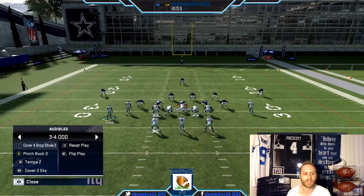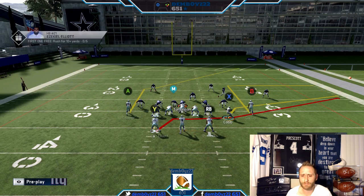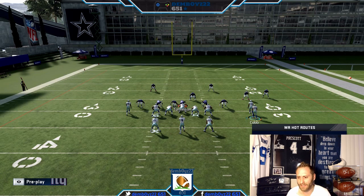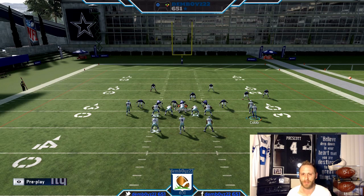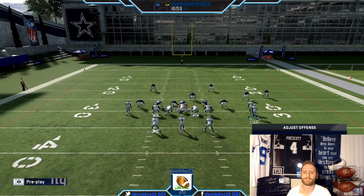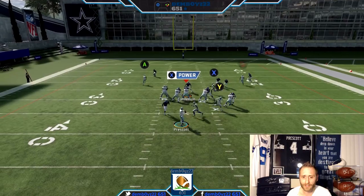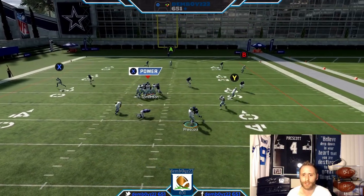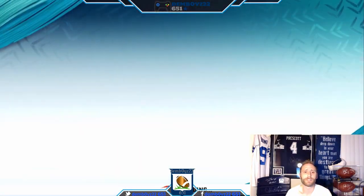Last thing I wanted to show you is against man coverage. Flip, and against man, X can then go on a drag because we don't need to clear out any zones. Drags typically beat man just a little bit better than digs. Focus on this because it has a lot of really good man beaters. B's open, A's open, X was open — the running back was the only thing that didn't come clean. Plumb wide open.